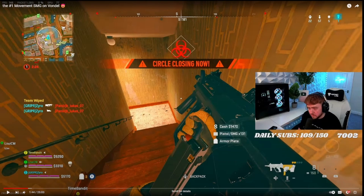Zyro — one of the most insane players in Vondel — uses all three types of aim assist in each of his kills. Right now I'm going to explain how each of them works and how you can use it for yourself.